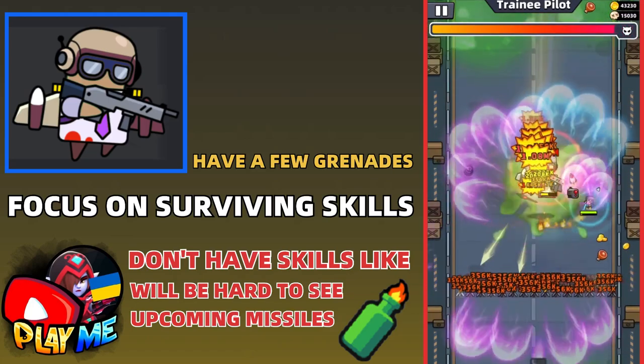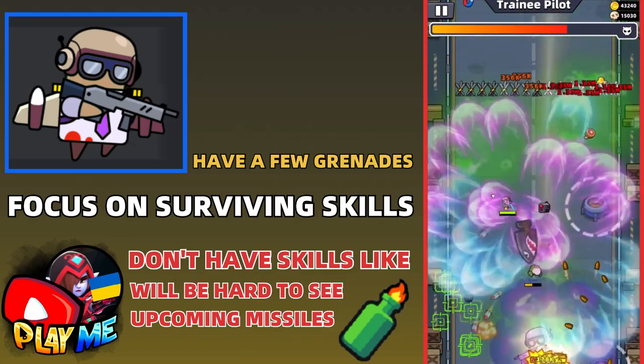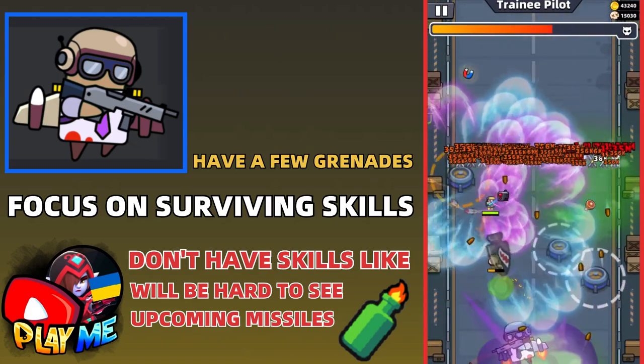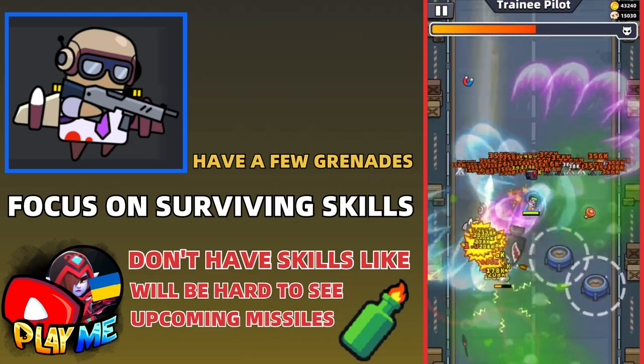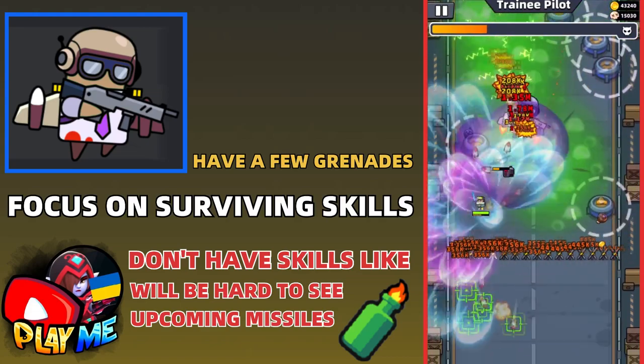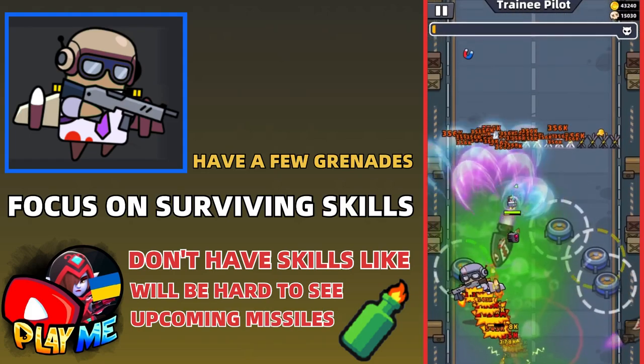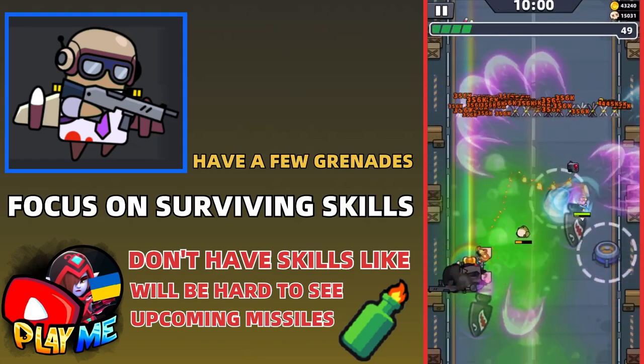The next boss is tough like the previous ones, but not really that hard. You'll need a few grenades on the battlefield to vanish bullets, and don't choose skills like Molotov because you won't see upcoming missiles. Focus on surviving skills like Diving Suit and Fitness Guide.